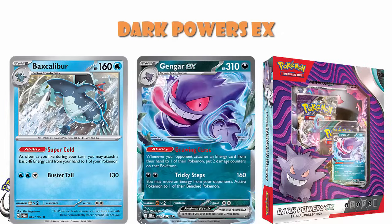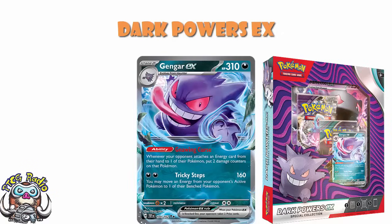And then two energy, 160 damage — move an energy from your opponent's active to one of their bench. It's a bit annoying, and if you can string that attack together turn after turn you can get some fun going on. But generally speaking, this is a stage two with a really fun ability that can hurt your opponent. Against a lot of decks you're just doing like an extra 20 damage per turn, and it is not always worth it. If it had a great attack, maybe, but I don't think it does have a great attack, and I think that turns into a little bit of a problem.